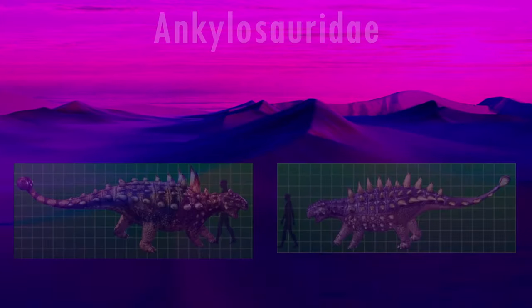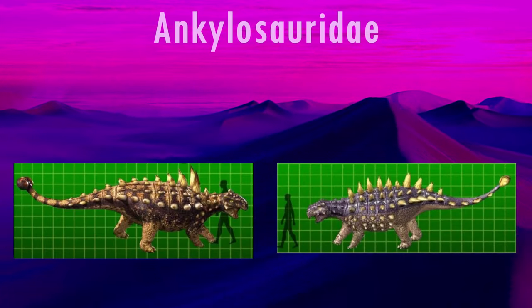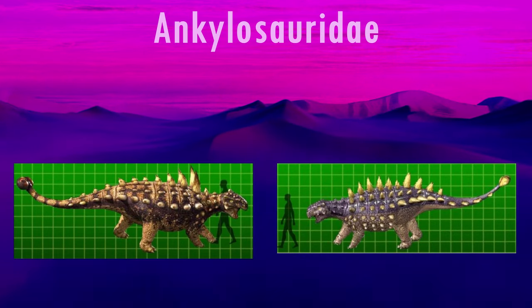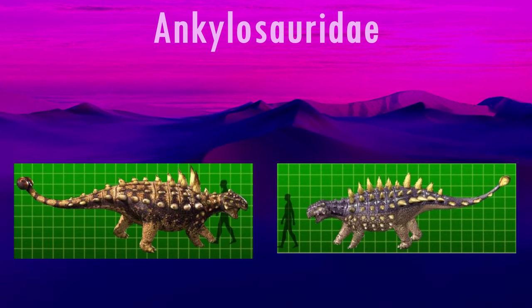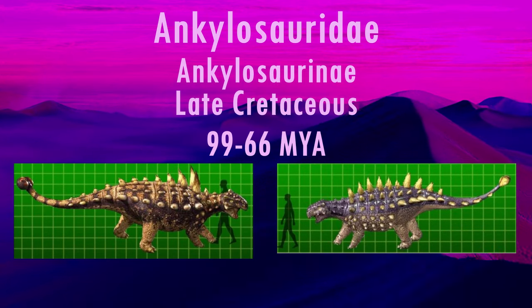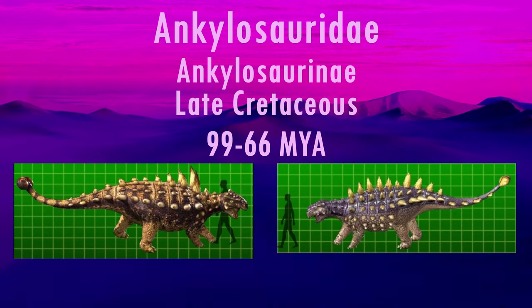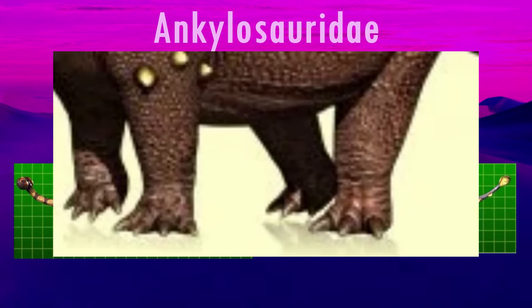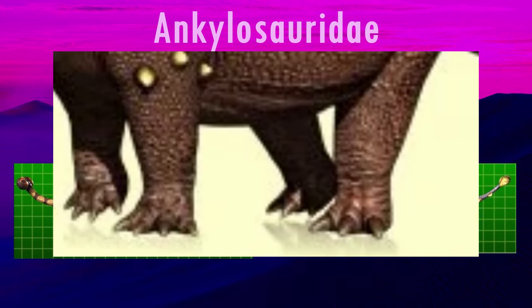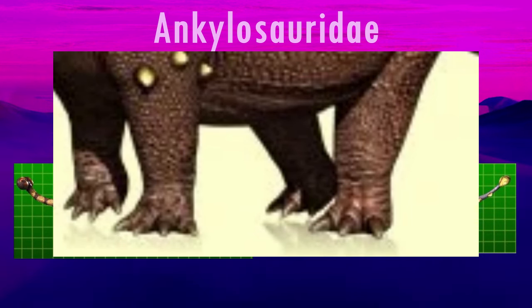The last of the Ankylosaurs and the Earth Dinosaurs are the Ankylosaurids, which, as a family, has persisted through the many reshufflings of the group. All the definitive members seen in Dinosaur King are members of the subfamily Ankylosaurinae, which all have tail clubs and are from the late Cretaceous of North America and Asia. They have the correct number of toes with three, but the wrong number of fingers — they have four when they should have five — and they all have claws when only the innermost three should.